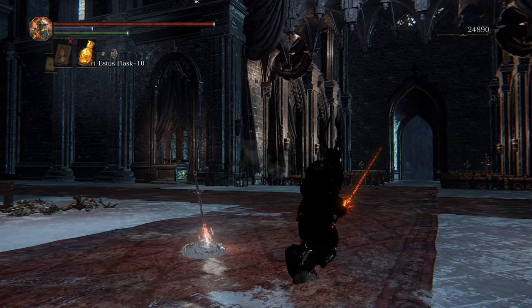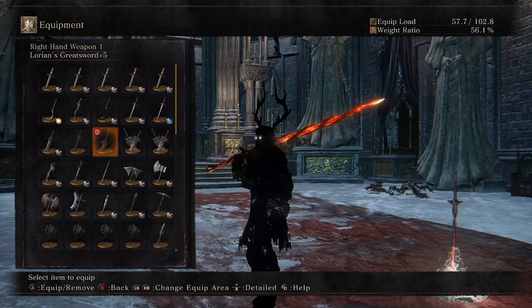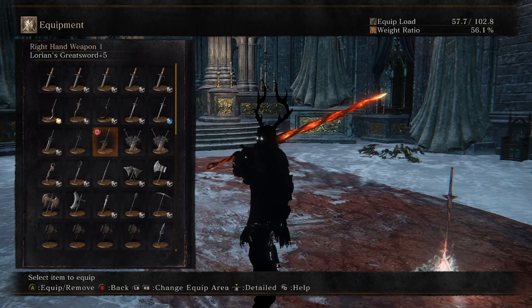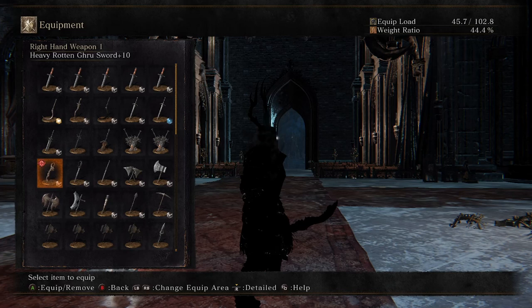My ring knight straight sword has been modified with a mod called Burning Weapons. My Lorian's greatsword is now an elongated firelink greatsword. I also use the Burning Weapons mod for ring knight paired greatswords as well.